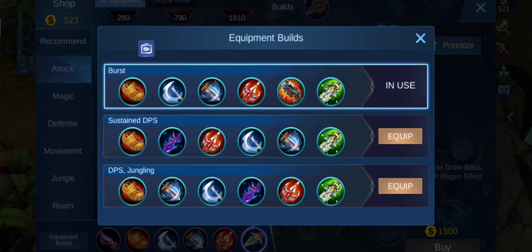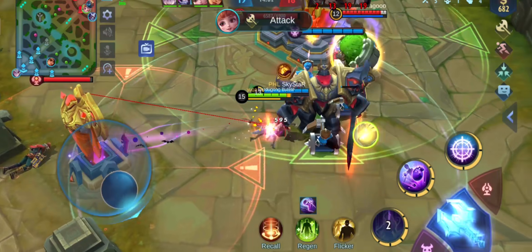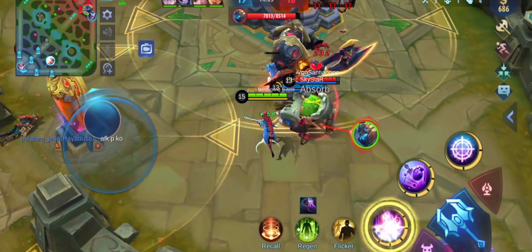In a future video, we're gonna teach you how to actually play the Marksman role. But for now, let's talk about the basics first. To be a more efficient Marksman, you need to pick the right Marksman emblem first. And here are the 4 best Marksman emblem configurations that can help you become a more efficient Marksman.